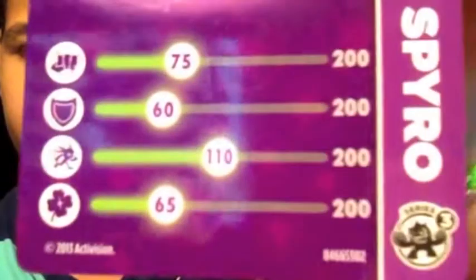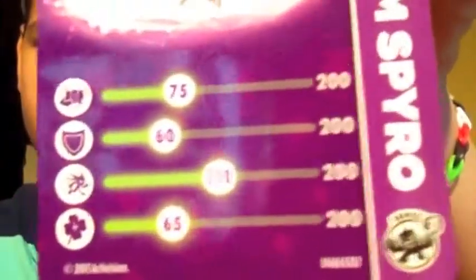Moving on to the card — it says Mega Ram Spyro with the Magic element, Series 3. His stats are: 75 out of 200 Attack, 60 out of 200 Armor, 110 out of 200 Speed, and 65 out of 200 Luck. Now on to the code and the sticker sheet.